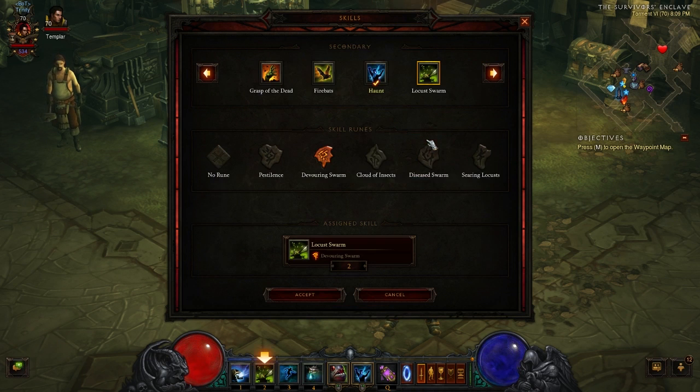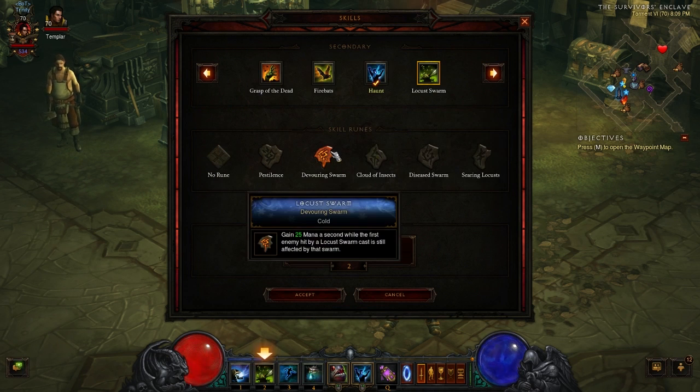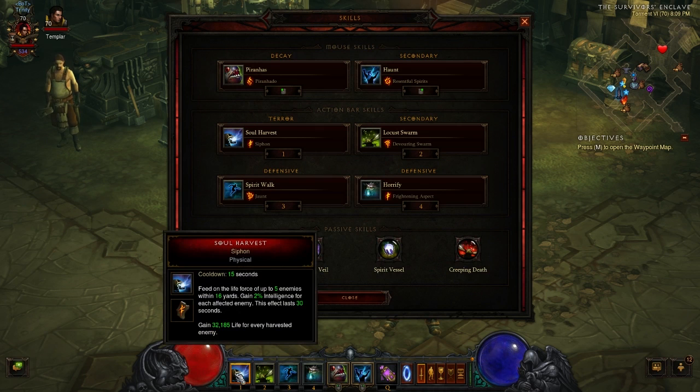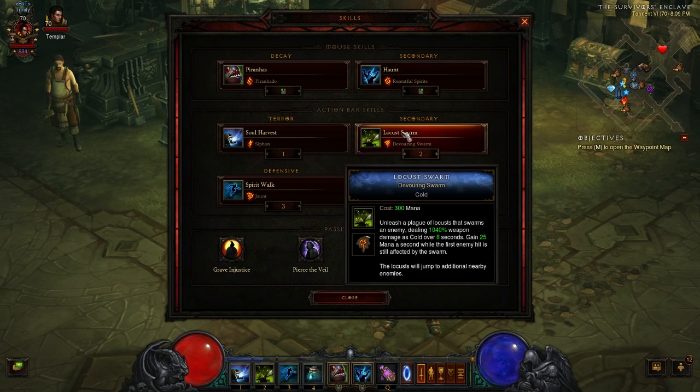Locust Swarm with Devouring Storm is a cold rune, since this is a cold build. You gain 25 mana per second while the first enemy hit by your Locust Swarm cast is still affected. It comes in handy, especially to get your Soul Harvest back a little quicker when you've got cooldown reduction in the right spots, but it's mainly for that cold damage.